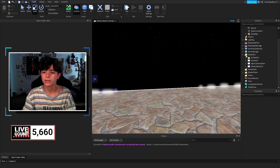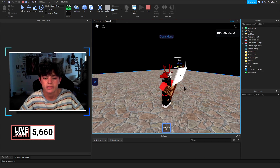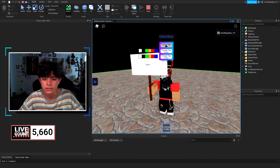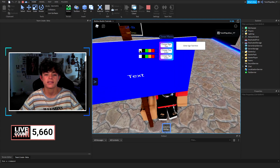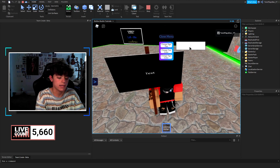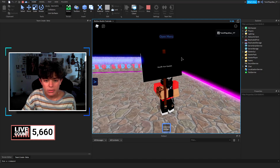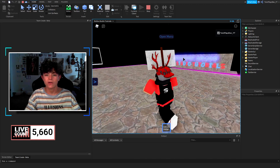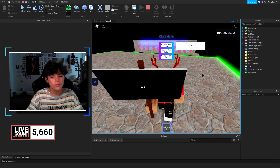Let me show you real quick what it looks like in action. When you equip the sign it pulls up that menu — you click it and it shows all the options. For text color, let's say we want red — see how it changed? Red, blue, orange — all that. Then right here, let's type 'Sub to Twin' — there we go. That's what you've got to do, it's super simple. When you pull it out again the text is still there. I hope this has text filtering — I think it does, let's pray.